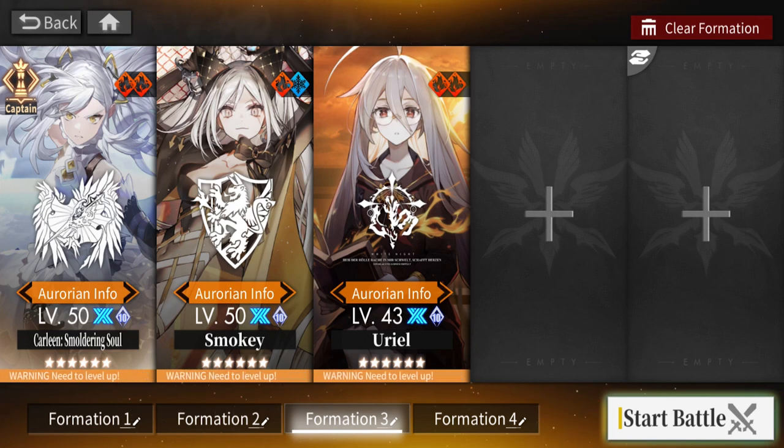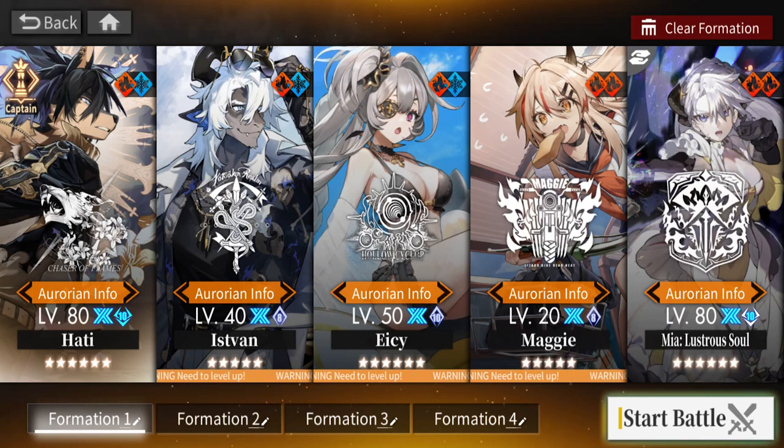Going over here, we have some more converter options. Carlene does pretty good damage and has mobility on her conversion. Smoky also has good damage with mobility in her conversion, but it's a little more random because it just resets tiles. Then Oriel resets the entire board — random conversion — but if an enemy can be burned, you get a little extra damage for each burn stack. So those are your options.